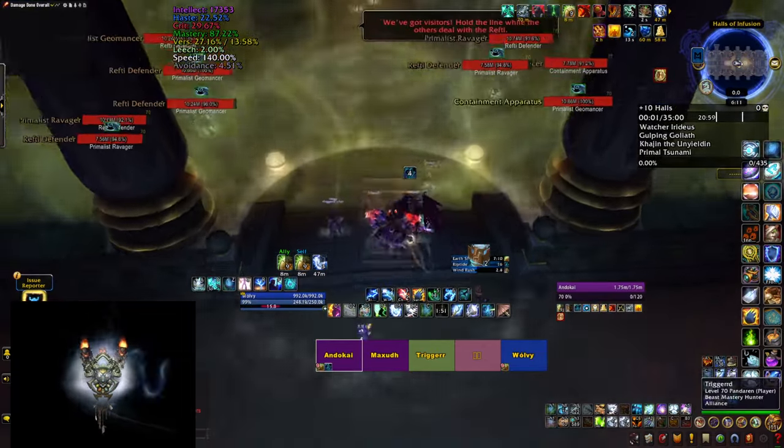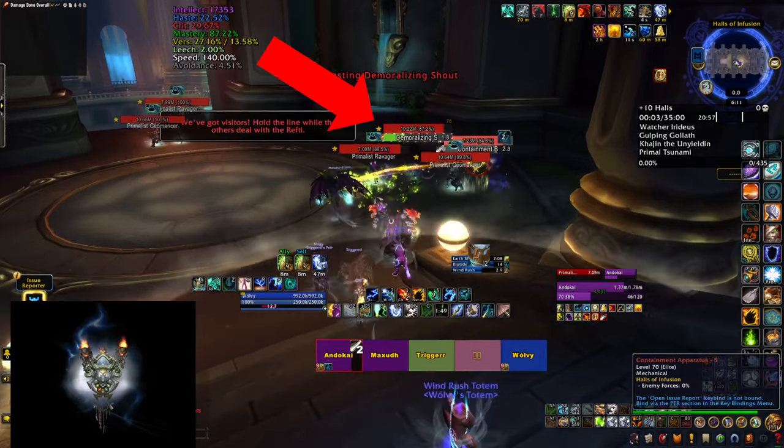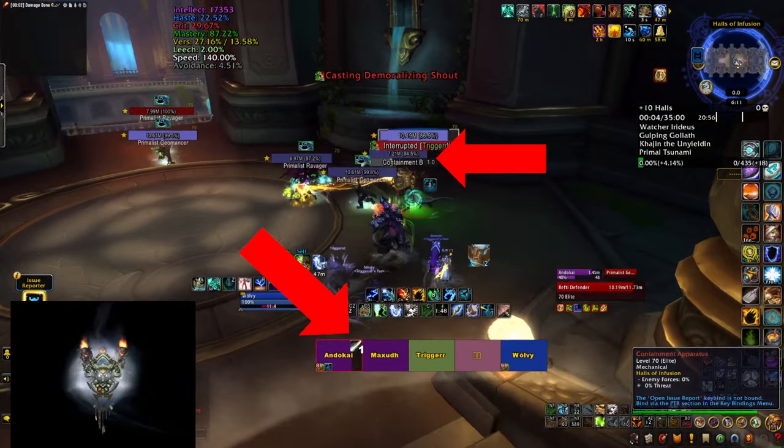At the start you're going to be fighting trash with different combinations of several mobs. One of them is the Rafta Defender - make sure to interrupt their Demoralizing Shout as it reduces the damage the whole group does, and definitely stay behind them as they have a frontal that applies a nasty bleed. The Containment Apparatuses are orbs that channel a beam to a target which you cannot interrupt but you can stun.